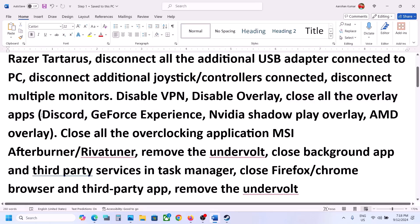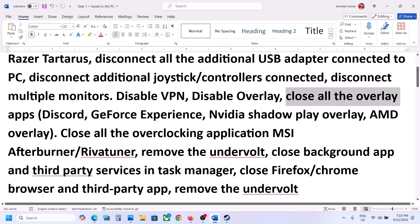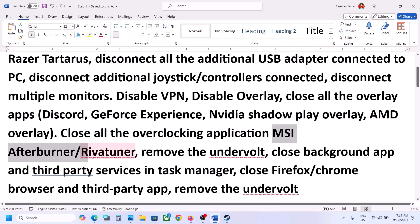The next step is to disable overlay in Discord. Go to Discord Settings, go to Game Overlay, and disable it. If you have overlay on in GeForce Experience, close it or turn it off. You can also simply close all overlay applications and then check.